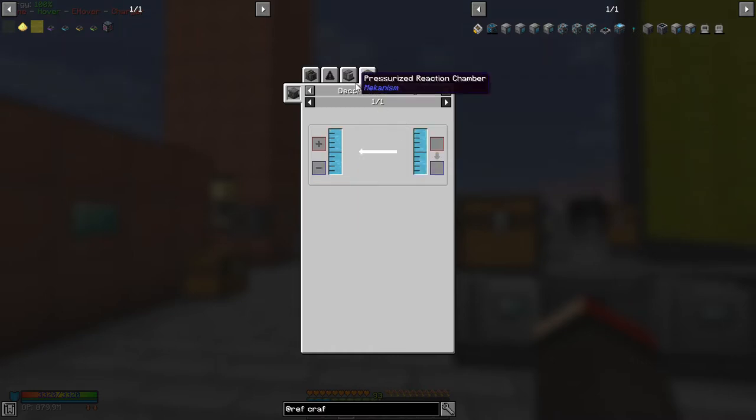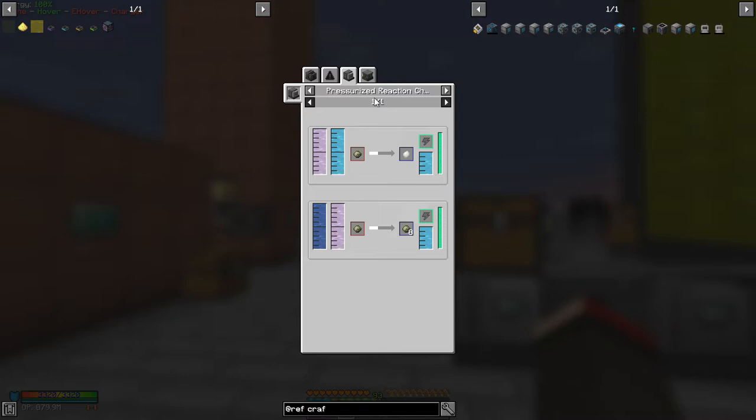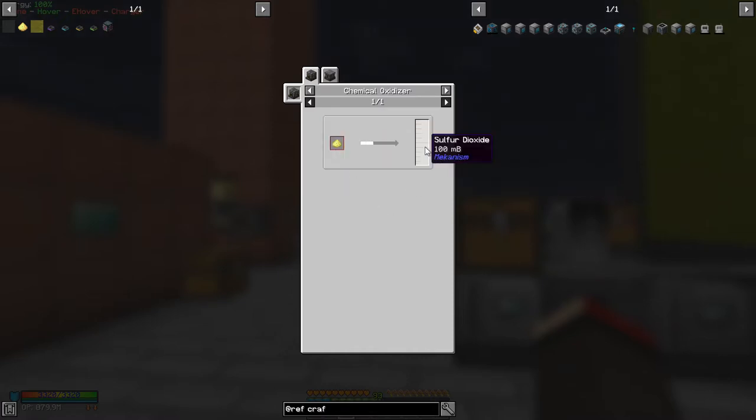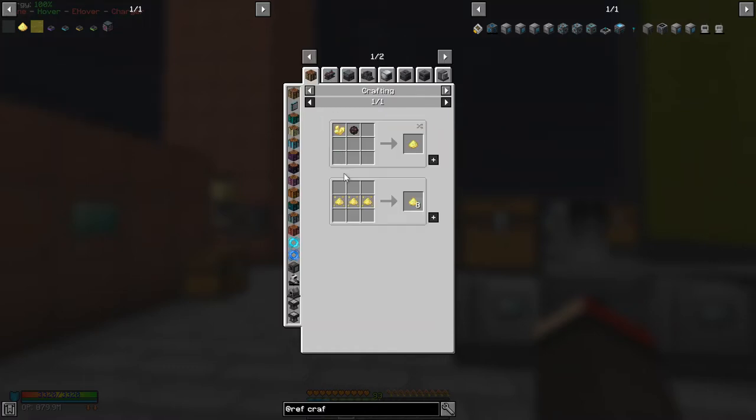You have to get oxygen first, and another way to produce it is by making substrate using flowing ethylene and oxygen — but we'll cover that later. Back to the main chain: we need the electrolytic separator to produce oxygen. And sulfur dioxide is made from sulfur in the chemical oxidizer. So what we really need are recipes for sulfur.